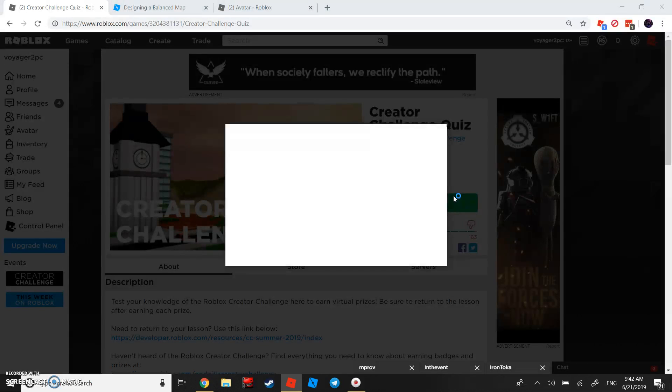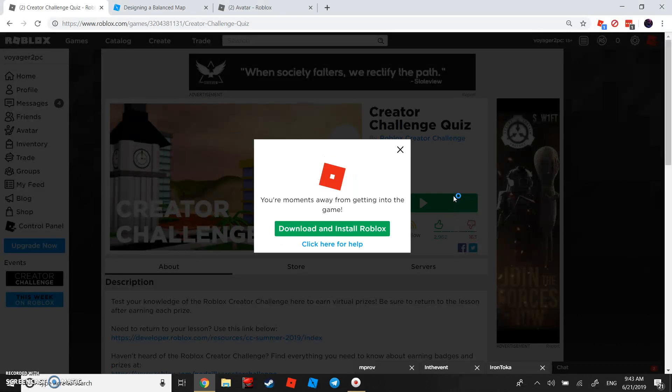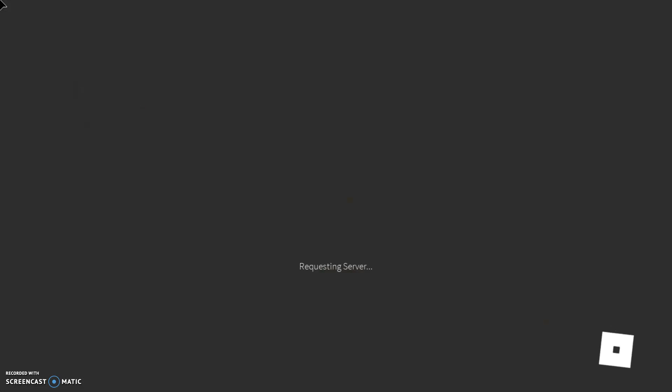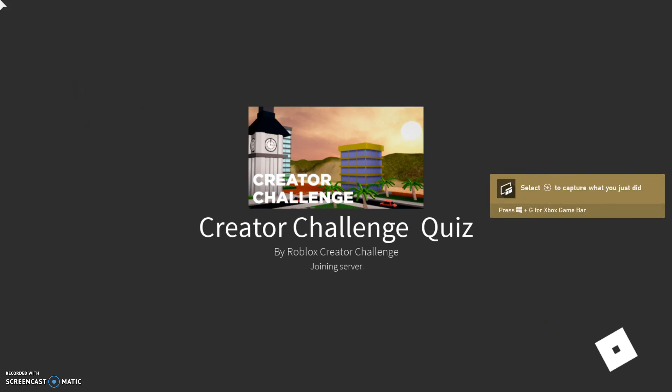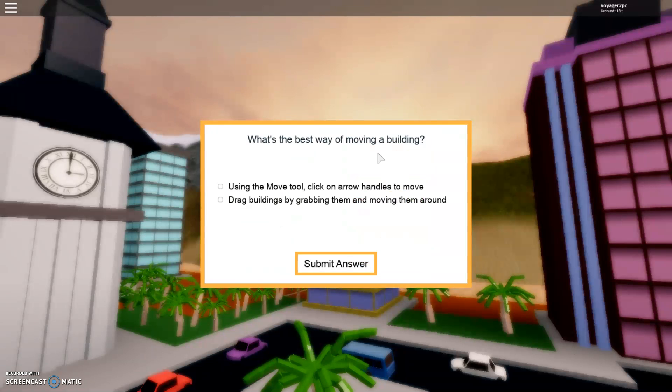I'm going to join the game. Some of my friends want to join as well to get the free items. While it's loading — like I said I already finished the quiz and did some parts of the Roblox Studio challenges. I have checkmarks showing I completed them all. The first question: what's the best way to move a building in Roblox Studio? If you actually use Roblox Studio, you'd know it's using the move tool — click on the arrow handles to move. That is correct!